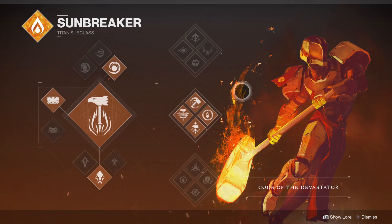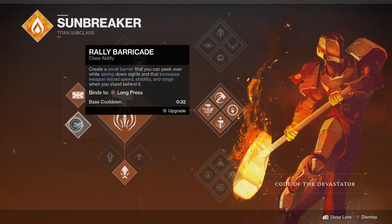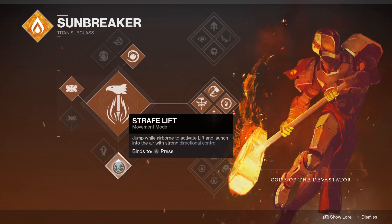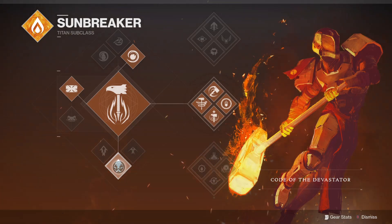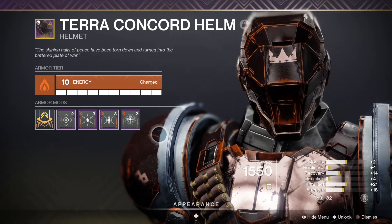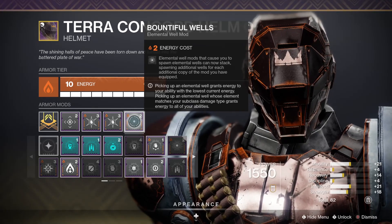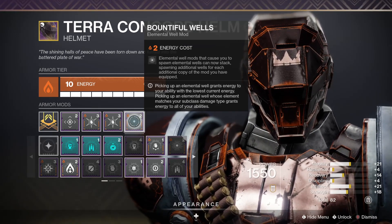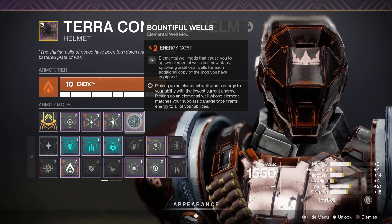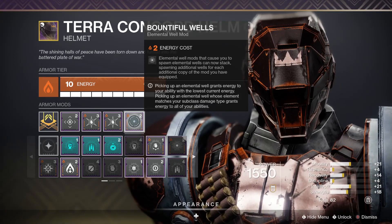For today's build we've got Solar Titan middle tree. You're going to be running fusion grenades, and you can run Towering or Rally — it doesn't matter. Strafe Lift is obviously the best jump option. For the helmet, you want a solar affinity with Bountiful Wells, so that whenever you use Elemental Ordinance — the main way of generating wells — you get two wells instead of one, giving you extra grenade energy to keep Roaring Flames going and destroy everything.